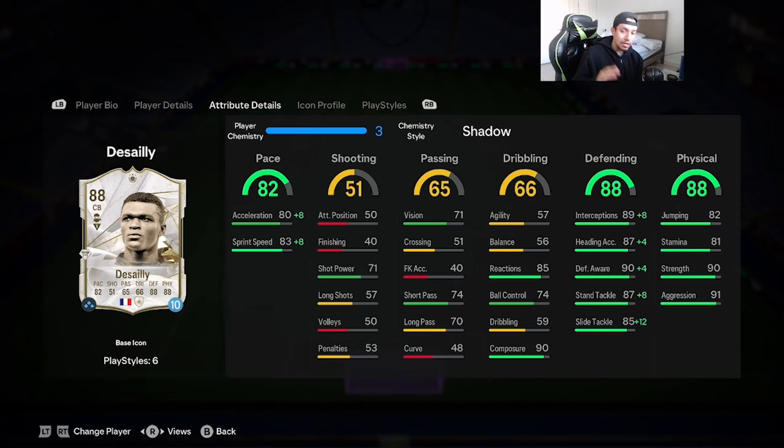Desailly is going to be playing with the Shadow chemistry style, which makes sense — you want to boost up that pace and max out the defending stats. With Shadow, pace goes up to the high 90s. You don't touch the physicality — 90 strength, 91 aggression — absolutely amazing especially for somebody with Marcel Desailly's body type. Balance is a little bit low, so we'll have to see if that plays into a con.